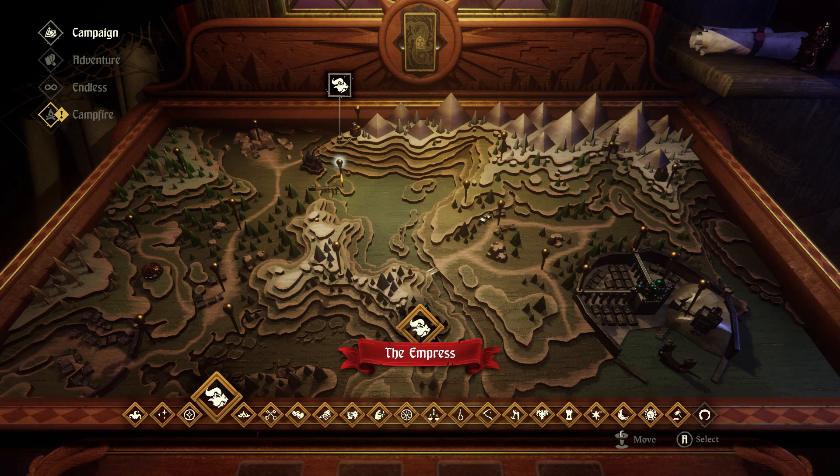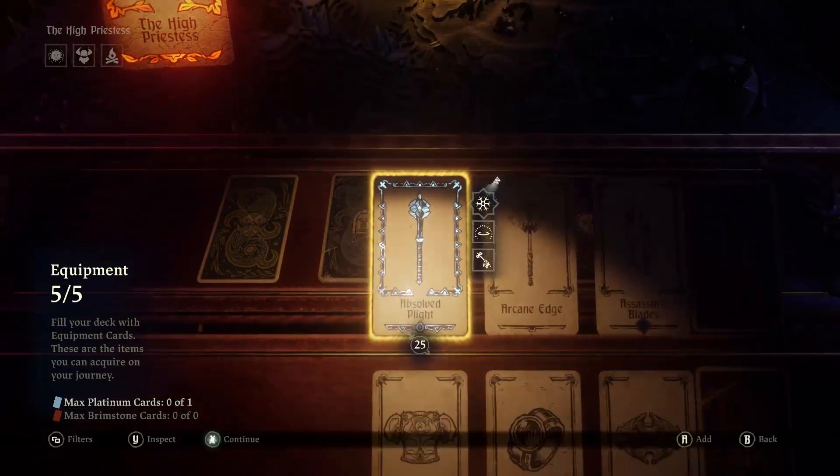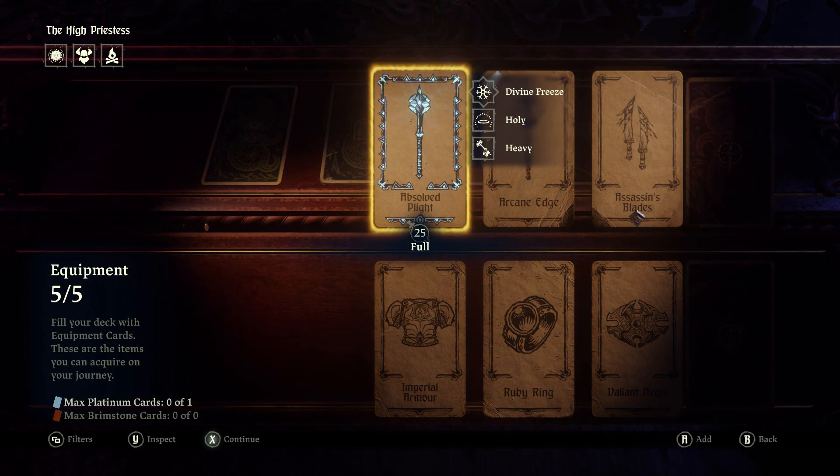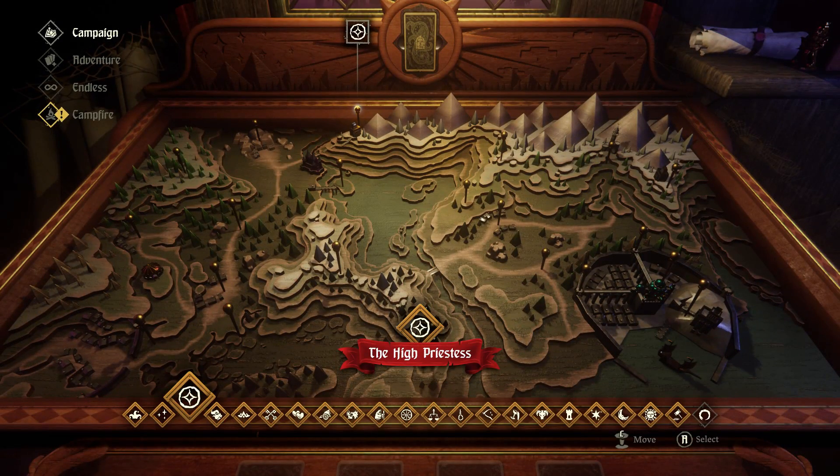Hello everybody, and welcome back to another episode of Let's Play Hand of Fate 2. In the previous episode, we took on the High Priestess in hard mode, and after a few attempts managed to beat it, unlocking the Absolved Plight. It was not easy, but we pulled it off.